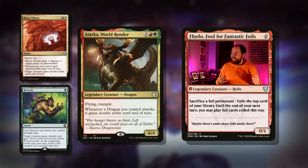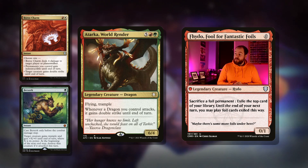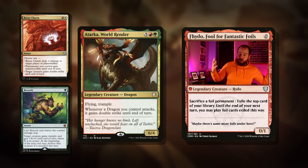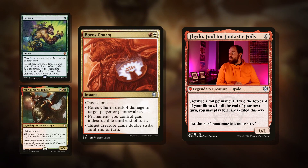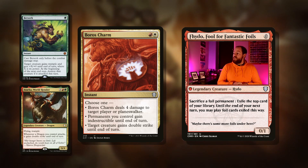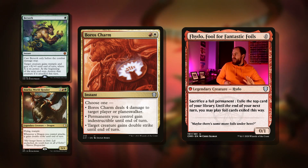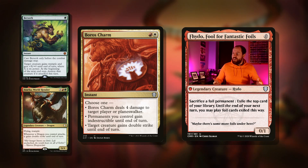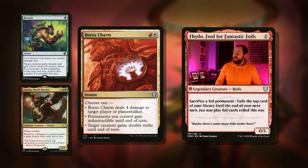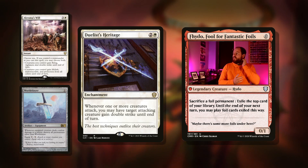Then there's World Render — our commander is a dragon. Seven mana, six-four, flying, trample, whenever a dragon you control attacks it gets double strike. Double strike means it deals both regular damage and first strike damage, so we're dealing double damage — shocking from the name, I know. Then Boros Charm: two mana instant, choose one — deal four damage to target player or planeswalker, permanents you control get indestructible until end of turn, or target creature gains double strike until end of turn. The indestructible and double strike modes are the heavy hitters in this deck.